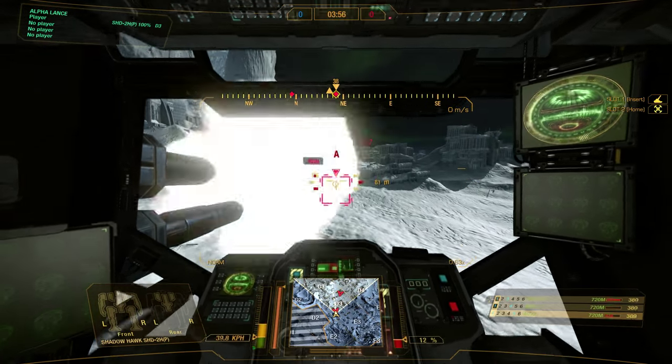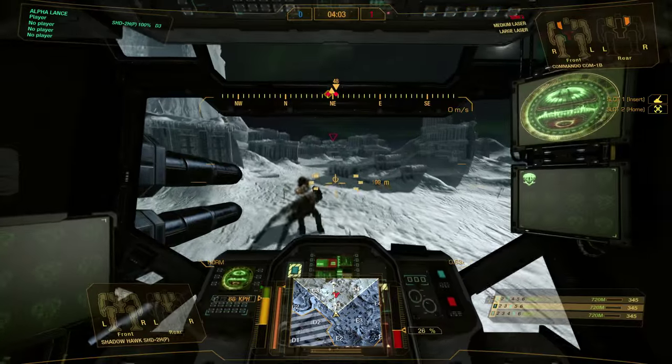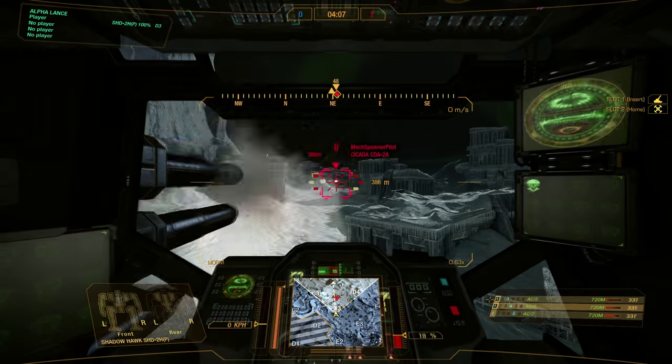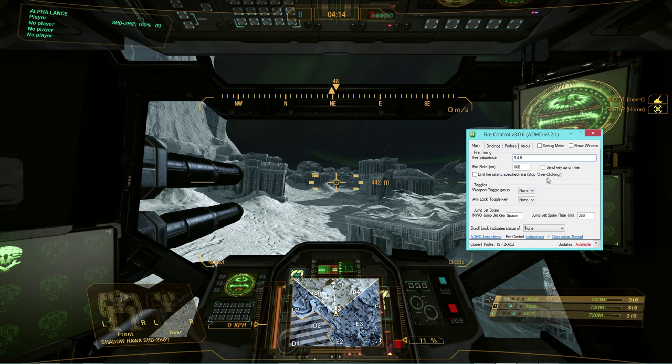We're just spitting lead. We can do that against the Commando here — just blast, spit fire and brimstone, and he's dead. Isn't that fun? So you can do this with all sorts of weapons. You can have things go in different orders, you can have things do all sorts of stuff.